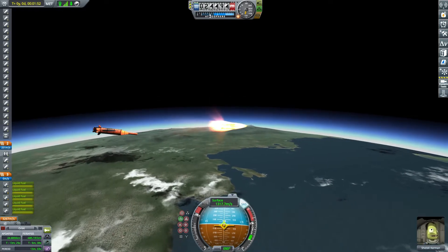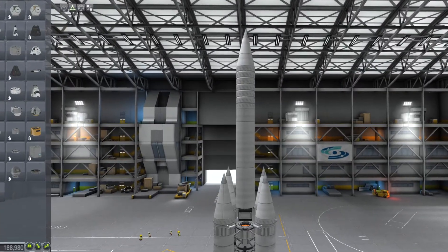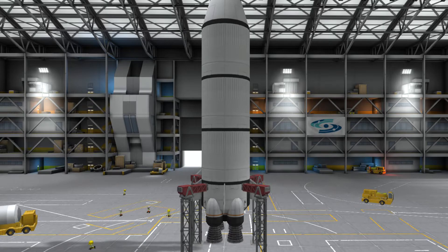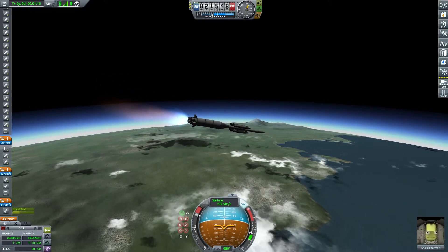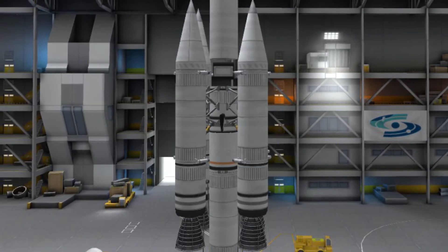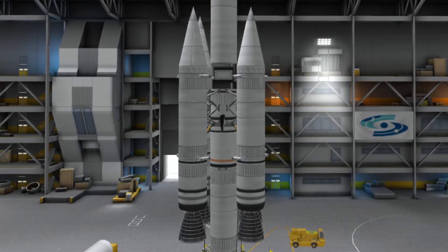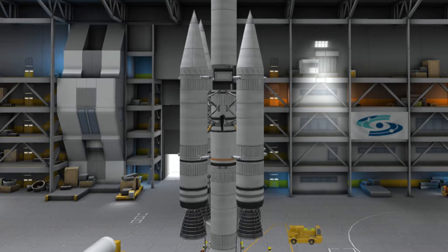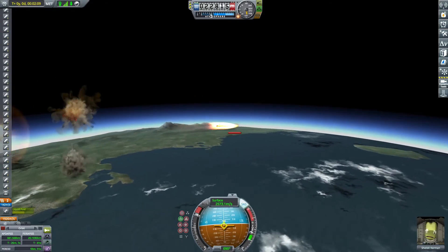Another major thing I improved was the number of stages. The previous vehicle had two; this vehicle has four. The lower stage is a mammoth engine that brought the craft up to the target altitude and accelerated the vehicle to 1,200 meters per second. The next stage is made up of a central vector engine section and four detachable boosters, also equipped with vector engines, with fuel ducts running from the boosters to the center section. This stage helped further accelerate the craft before launching the final stage.